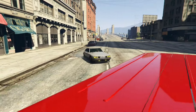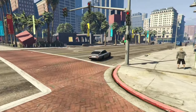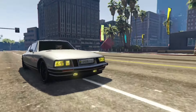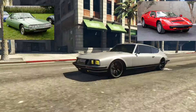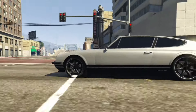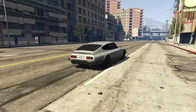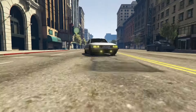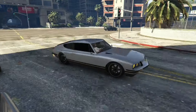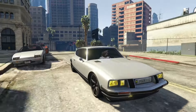Next up, I got the Lampadati Pegal. It's a two-door coupe added to the game as part of the I'm Not a Hipster update. This car is a mix between two cars: the Citroën SM and the Maserati Merak. This car still exists in story mode. I'm not sure if it's still available to purchase or if it's been removed. The Pegal is a front-wheel drive car. Top speed is not impressive — about 100 miles per hour — and the handling isn't bad for an old car like this.